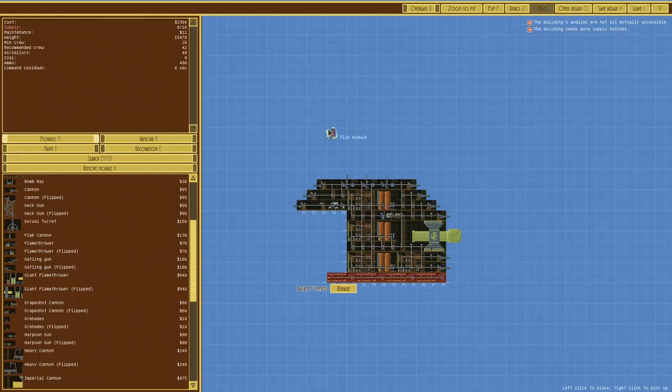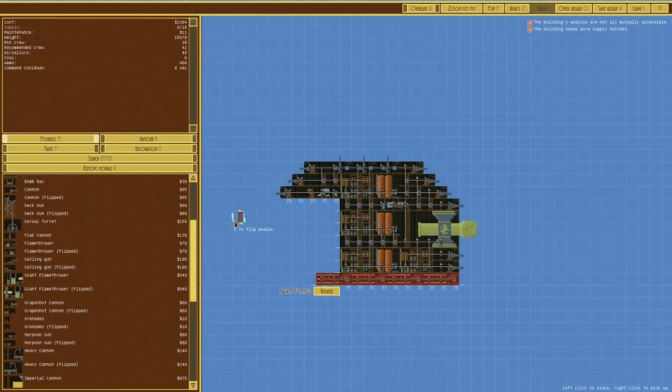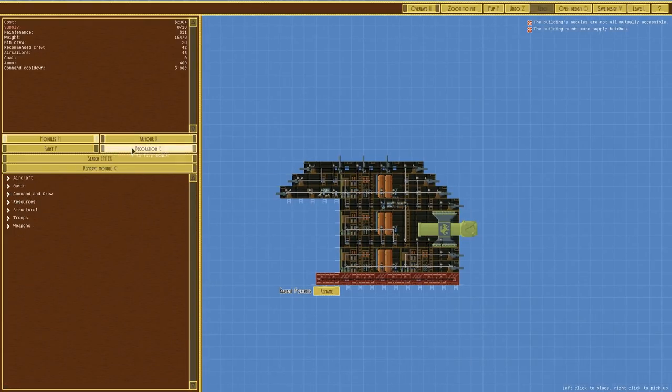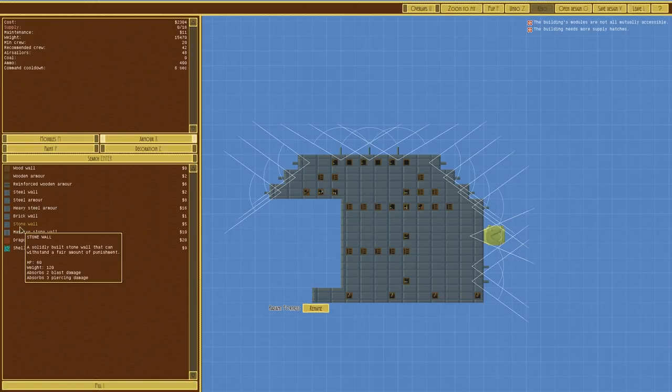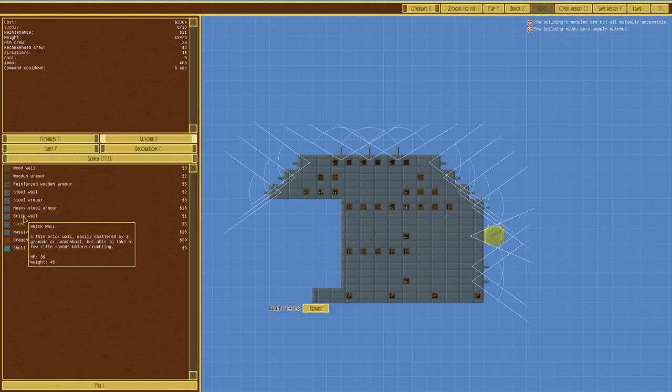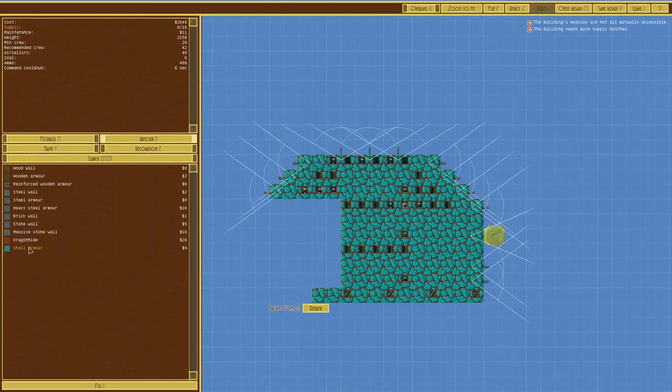If we can get this for under 3,000 grand, I'll be quite happy. In terms of armour, we've got stonewall - that's 2 blast damage, 3 piercing. Brick wall is easily shattered by a grenade or cannonball but able to take a few rifle rounds. There's also massive stonewall but that makes it more expensive. Steel wall is better than wooden armour and weighs half as much - only slightly less HP, same price. That's something people mentioned in the last episode's comments, and yeah, I think steel wall is better.